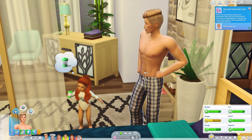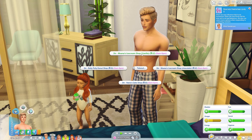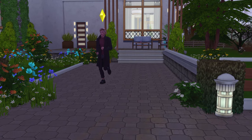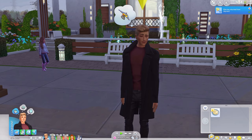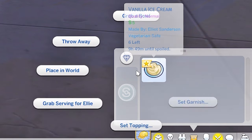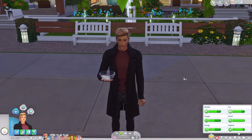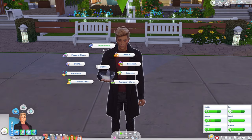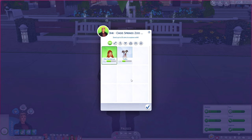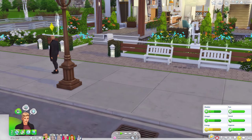My top three features for the Explore Mod: number one is the ability to bring home takeout. My mouse sim is heading to Moana's ice cream shop, which is open for a certain time. He pays 12 simoleons, heads off the lot, and when he comes back he's brought back some delicious food in his inventory. My second favourite feature is the ability to explore with another person — my mouse sim is taking his toddler daughter to the zoo, and when he gets back he's in a really good mood.